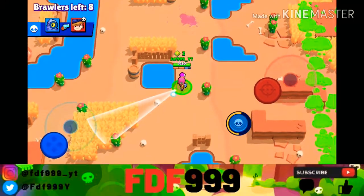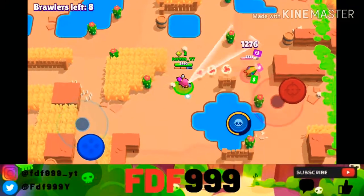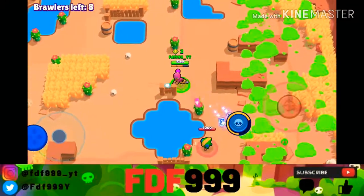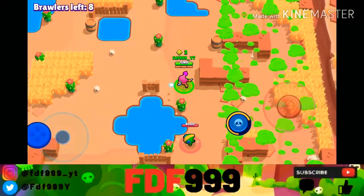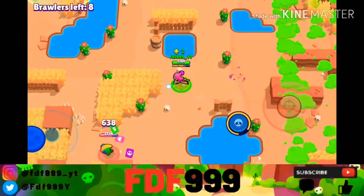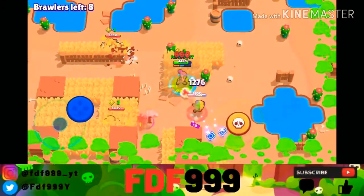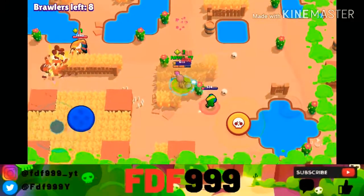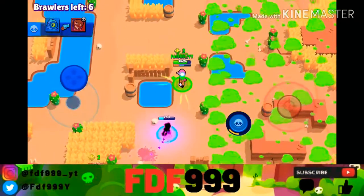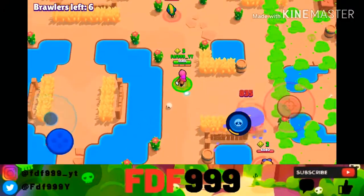We're attacking this Leon here — we do have the advantage since we have two power cubes. But Leon can be a beast when he gets really close to you. I seem to be having a bit of game lag for some reason. Okay, we almost have our super here. I just want to use that to heal up and get my Shadow Tara to come with me so it won't die. Come into the bush — no, dang, it died.